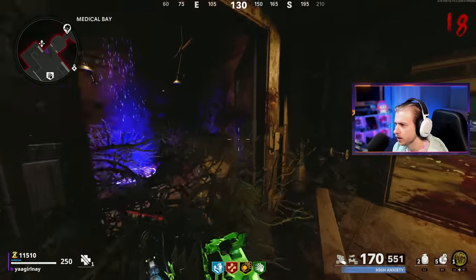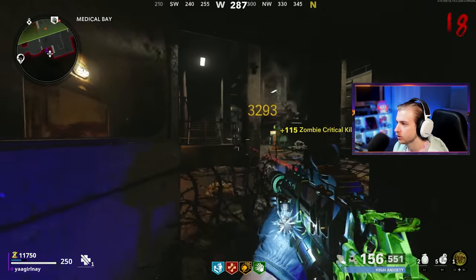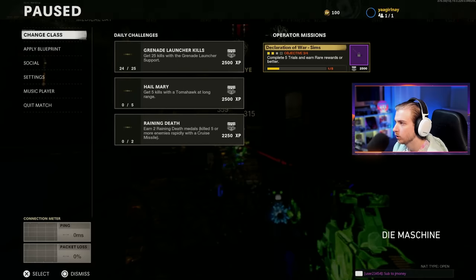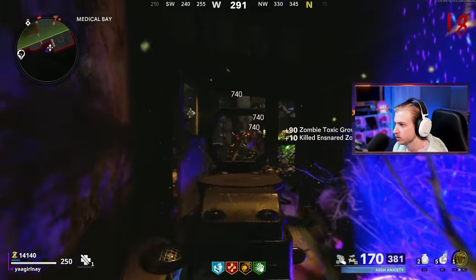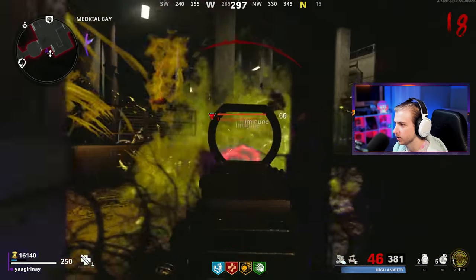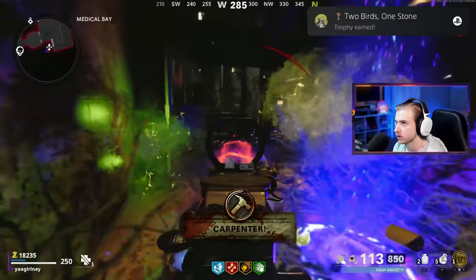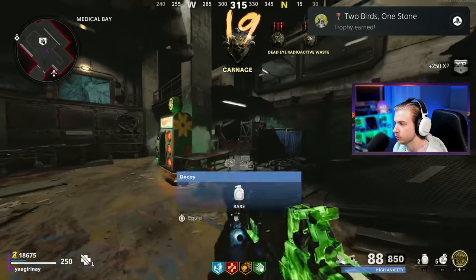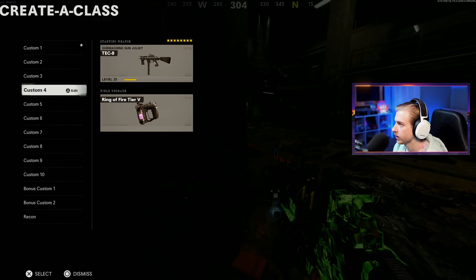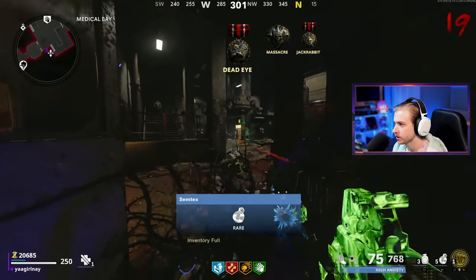I think I'm going to stay down here for two more rounds just to be safe — I don't want to run all the way up to Wonderfizz and have it not be there. Once we get to round 21, I'll hop up there, grab a few more perks, and then chill here for the rest of the game. Ring of fire — it still says Toxic Growth though. That's a glitch — it's not letting me change the field upgrade. That's not going to be good if we're stuck with just Toxic Growth. There's worth field upgrades to get stuck with, but Ring of Fire is just so much better.